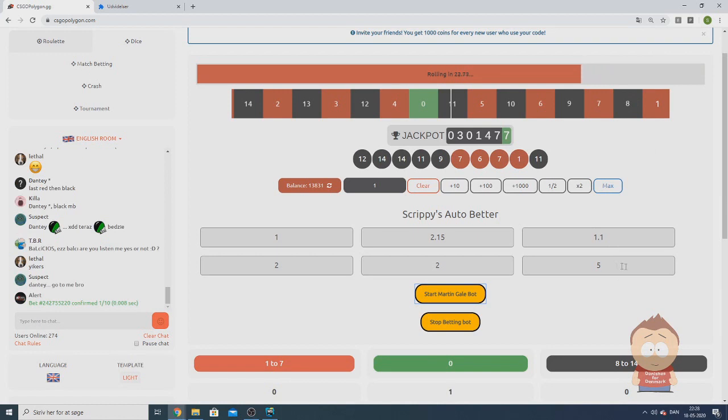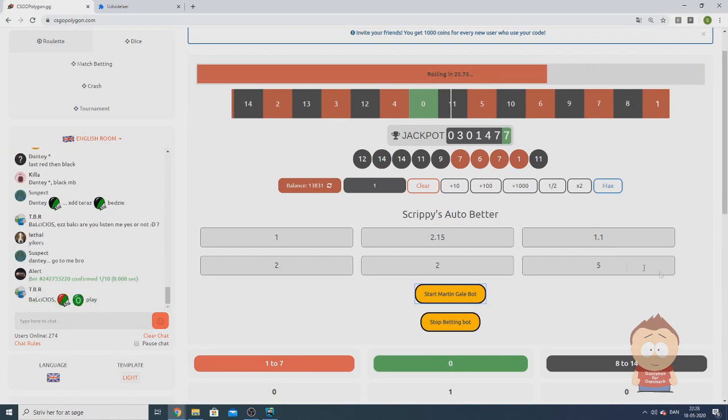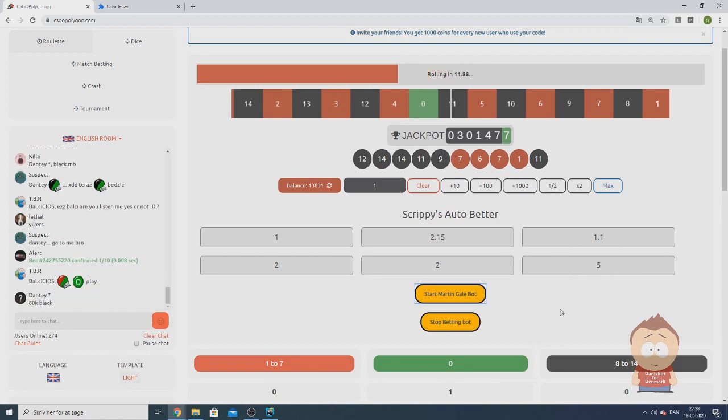But since we already have a condition that's come true, it will start this bet right here and place a bet on green. This is how the bot works.